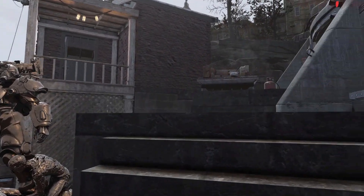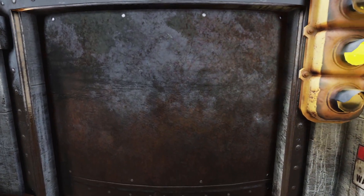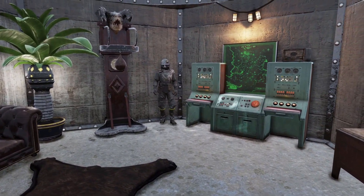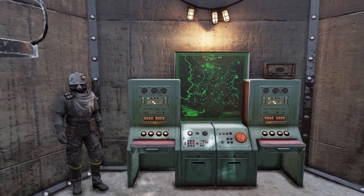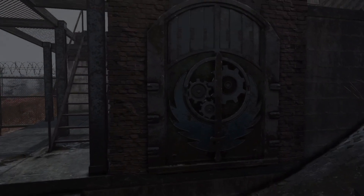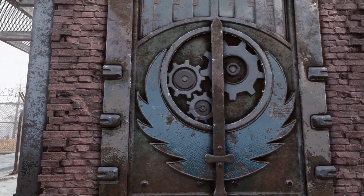Now up here we've got one of my favorite areas of the base. It took quite a while to get this bunker in place. The idea for this was a place that the Brotherhood of Steel could take a break and plan their future missions. I really like this Brotherhood of Steel door — the animation for it is very cool.